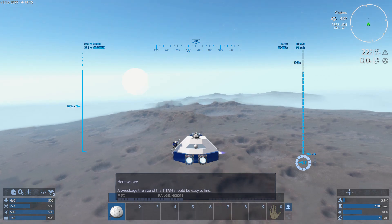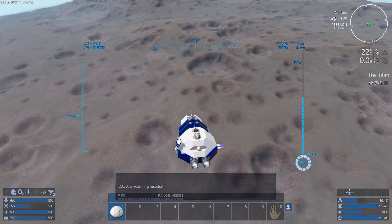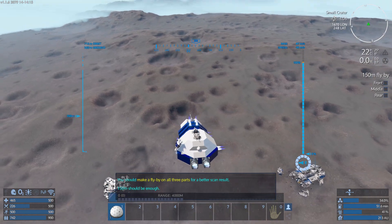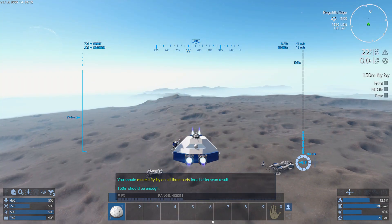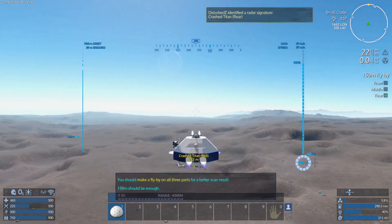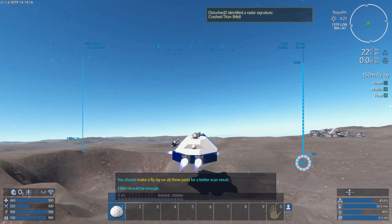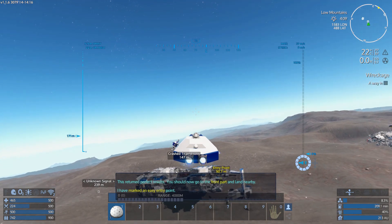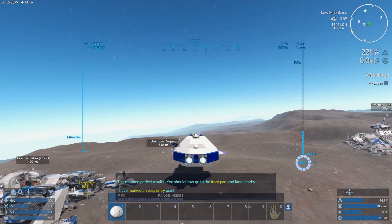Here we are - a wreckage the size of the Titan should be easy to find, and we literally landed on top of it right here. You should make a flyby on all three of the parts for a better scan - 150 meters should be enough. The scan returned perfect results. You should now go to the front part and land nearby. What do you know, I'm actually by the front part.